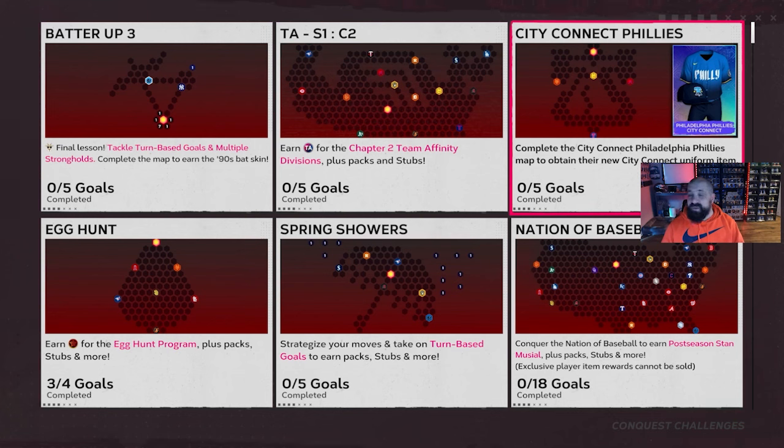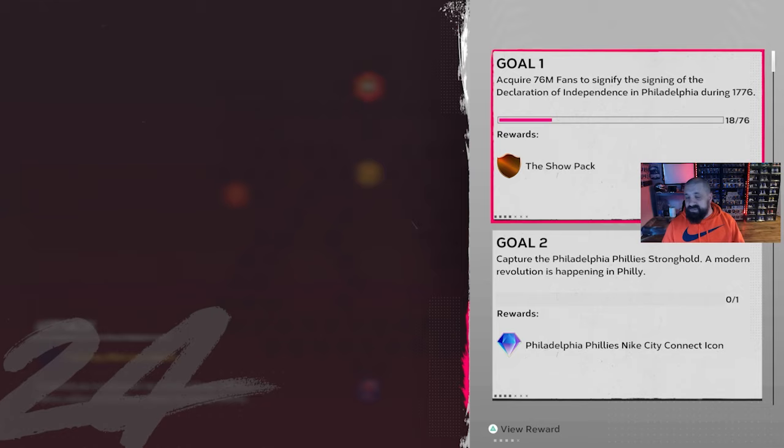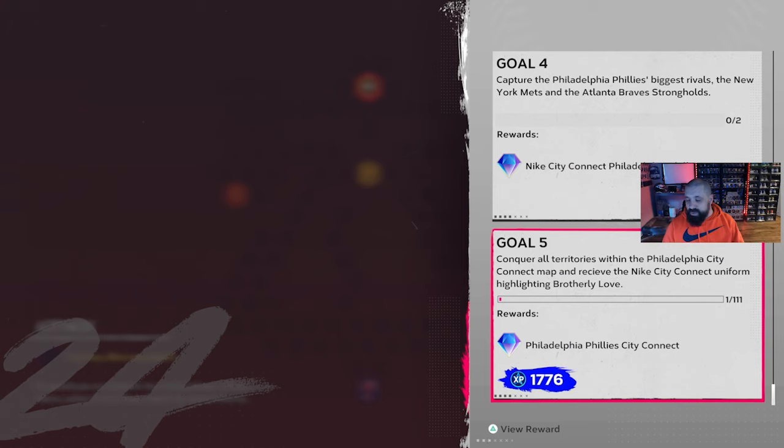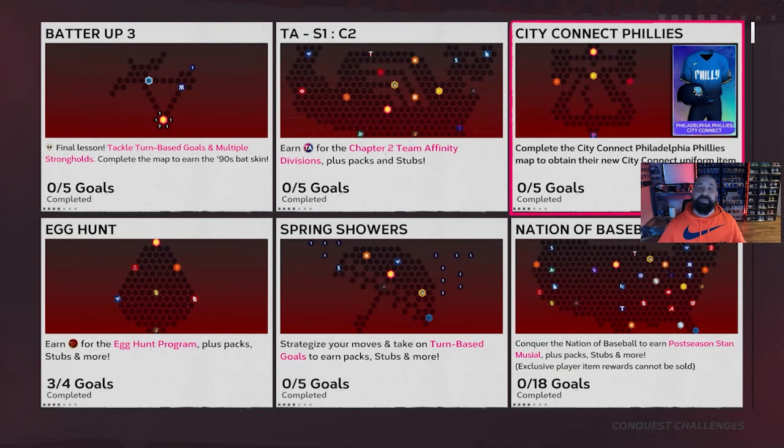The Nike City Connect program is going to feature the Philadelphia Phillies' new uniforms — they look pretty nice. This map gives you a Show Pack, a Nike City Connect icon banner, and eventually the uniforms. It's another playground to earn PXP. When you're done with the Team Affinity conquest map and want these rewards too, any games you play to capture the four strongholds in this map will give you PXP.